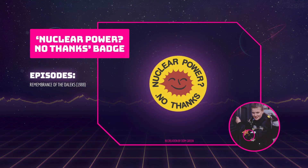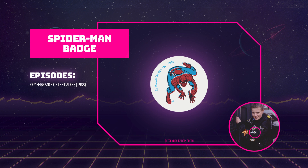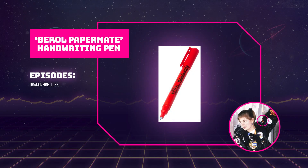The Nuclear Power No Thanks badge appears on Ace's left sleeve in Remembrance of the Daleks. Also known as the Smiling Sun, this badge is the international symbol of the anti-nuclear movement and was commonplace in the late 1970s and 1980s. Replicas can be purchased from Dom Green, and you can sometimes find vintage ones on eBay. This Spider-Man badge also appears on Ace's left sleeve in Remembrance of the Daleks. Replicas can be purchased from Dom Green, and it's sometimes possible to find this badge on eBay. And finally, although this is not exactly a badge, this pen appears in Dragonfire on Ace's left sleeve, and you can get these online.